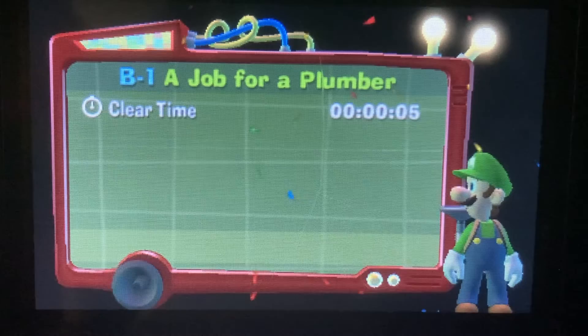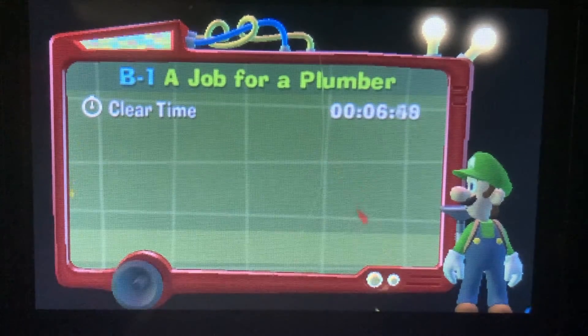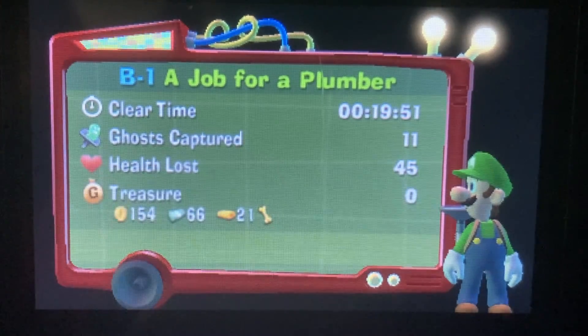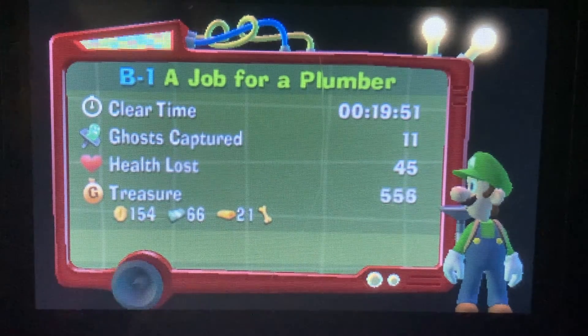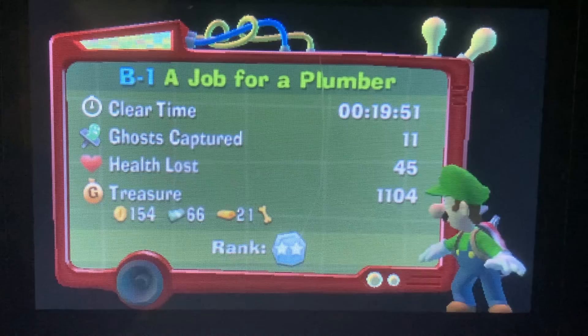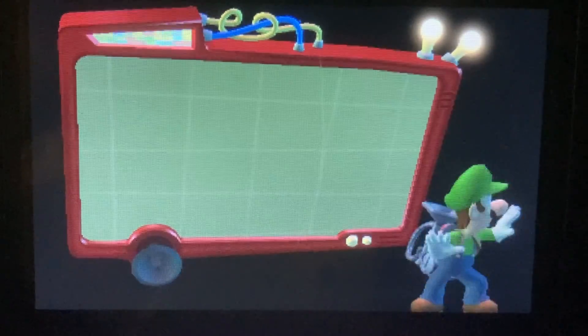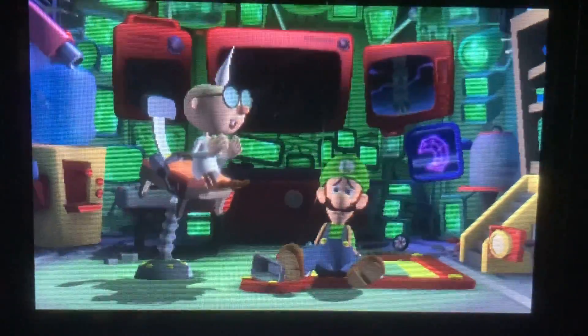Mission complete! B1: A Job for a Plumber — we cleared it in 19 minutes, 11 ghosts captured, 45 health lost, and we got a lot of treasure. We got over a thousand — two stars, not bad. We also got the Boo and two gems. I'll take that! Back in the lab, safe from the Haunted Tower ghosts.